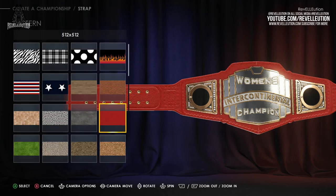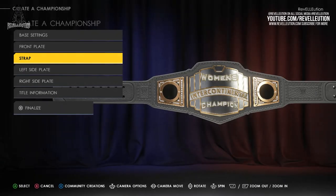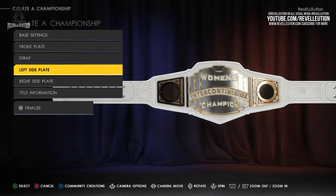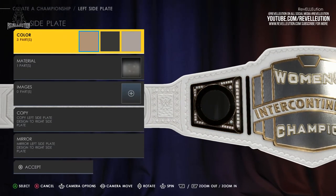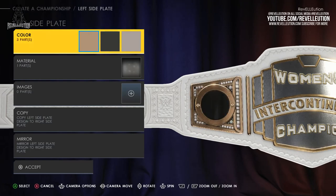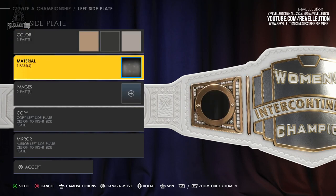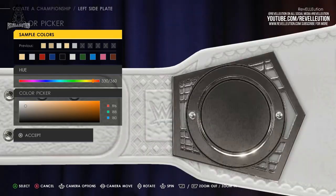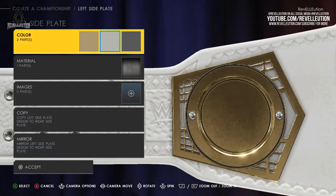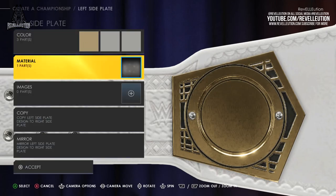After you're finished with the strap, you have the option to customise your left and right side plates with the option to change the colour of the side plate parts, the material, and add images. You can also copy the left and right side plate designs to opposite plates or mirror them to the opposing sides. After playing around for a while, I decided I wanted to switch out the main championship side plates for the cruiserweight championship side plates instead to give the title a bit more flair — which still let me stick with my original vision of using the round custom side plates.